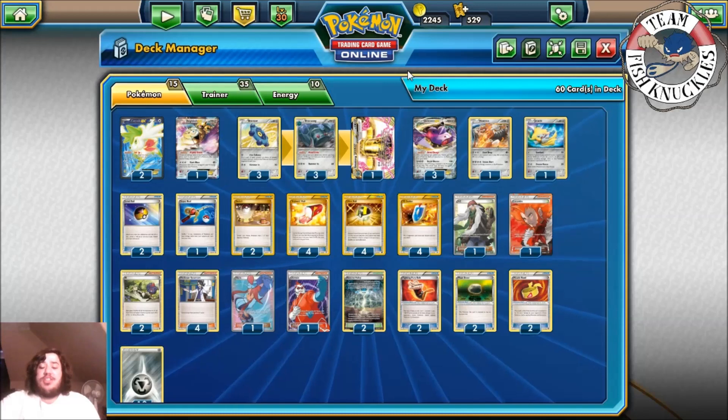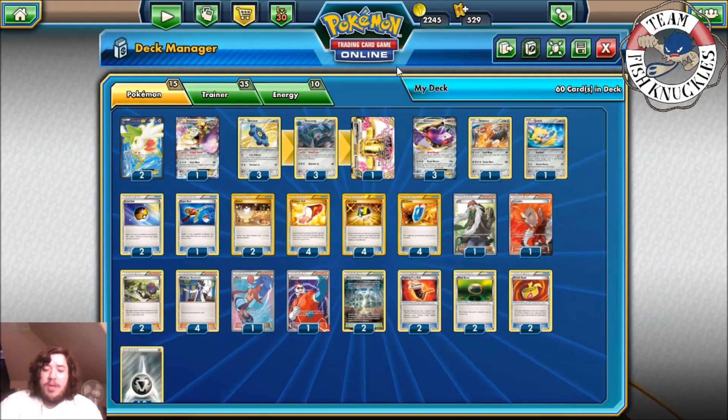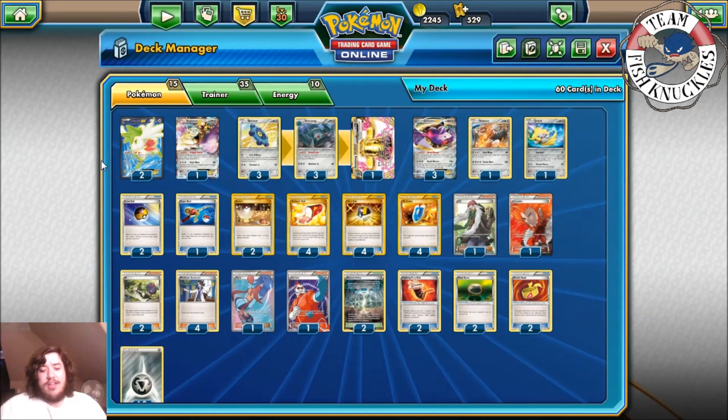We also play one Jirachi for setup again, and one Dragonair. For Night March matchups, we've got Heatran, Dragonair, and Aegislash EX. Everything else you use Genesect EX for. It's a very interesting toolbox deck — depending on the situation you can tackle different Pokémon, use Bronzong BREAK to take multiple knockouts, or take your last knockout if you don't have a Lysandre or VS Seeker.